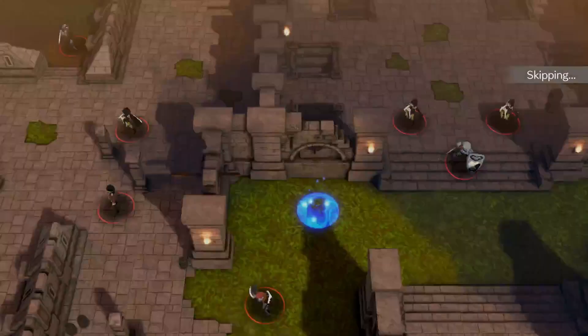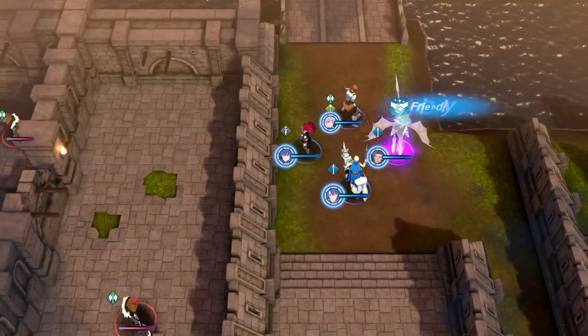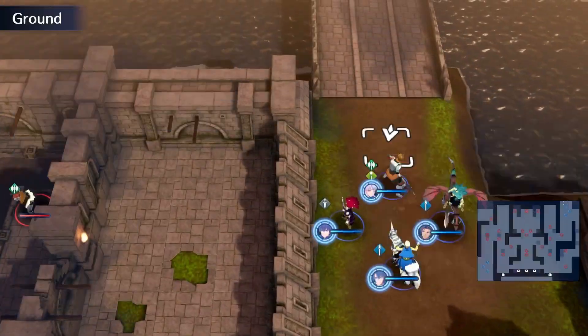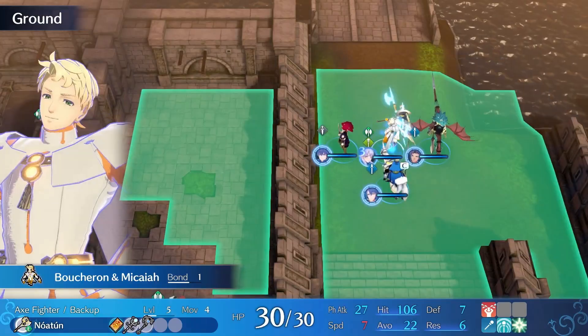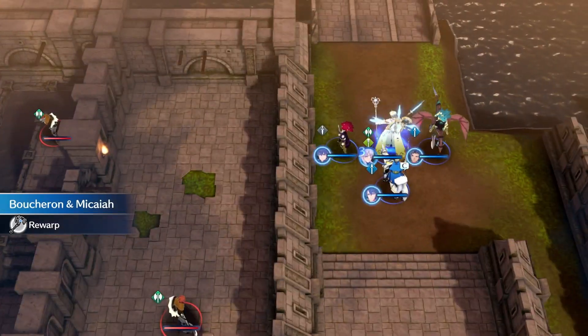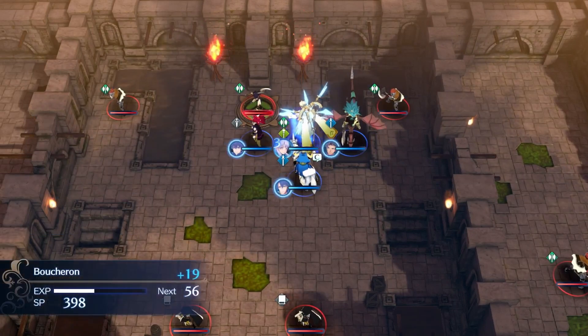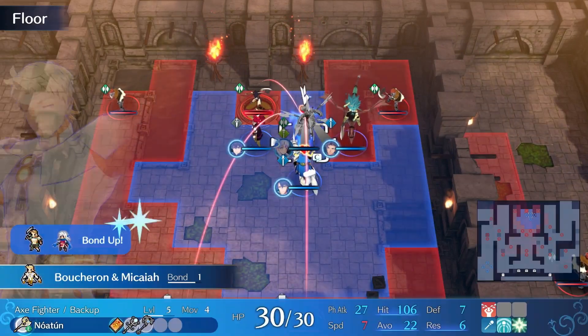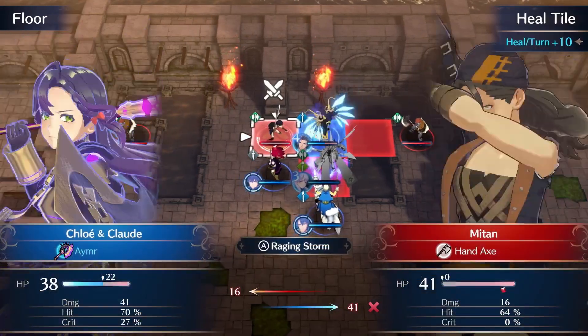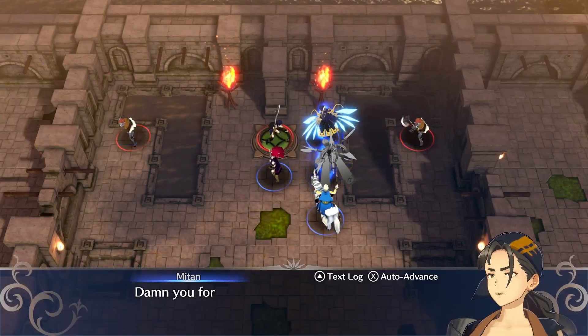The reason I waited on this chapter is that I had a 9 attack deficit. I was able to solve it thanks to having Chloe promote and a few other things, which I'll explain. First, it's booshin' time — bada bing bada boosh — we move right in front of Mittan. With the promotion, we also avoid being doubled, and then we have the plus 3 strength meal, so we do 41 damage exactly.